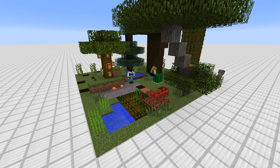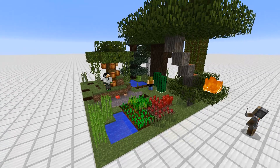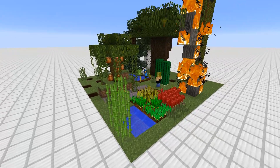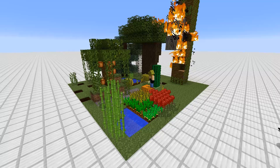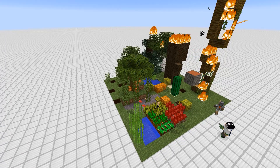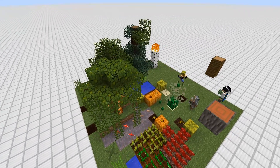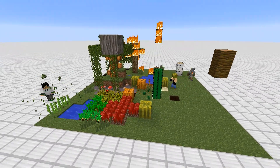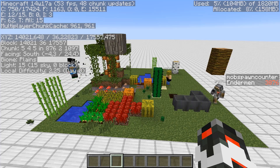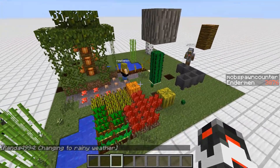Alright guys, this is Doc M with another Minecraft video. I'm here with my friends on the Zip Crowd server and we can manipulate time — look at that, all the random ticks are going really really fast. Pretty cool. We're not speeding up time; you can see the players are moving around normally. There is a new thing in the latest snapshot, 14w17a — you can manipulate how quickly random updates are done in the game.